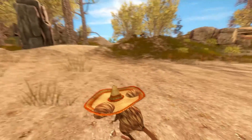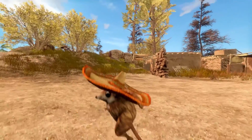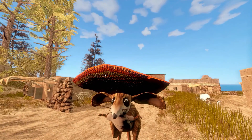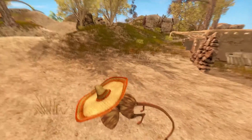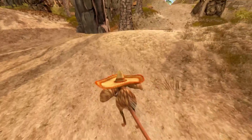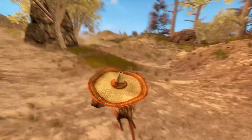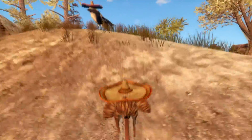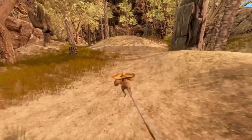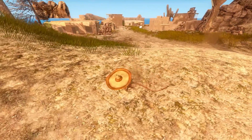I'm pressing the testing button here so you can see — this is with the script on, and this is with the script off. It shouldn't be clipping, but I guess I paused it at the wrong time. So yeah, this is what it looks like now: a little Mexican sombrero-wearing mouse with the ears no longer clipping through it. Here's the comparison again.